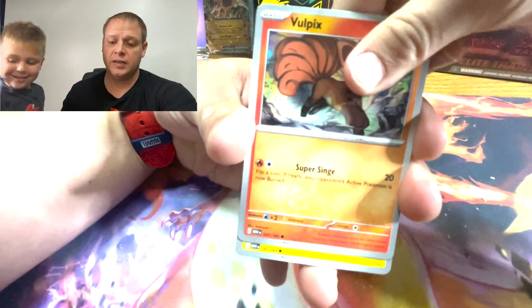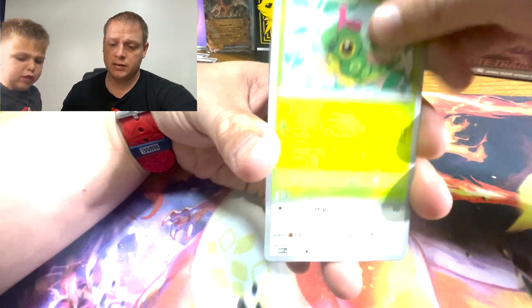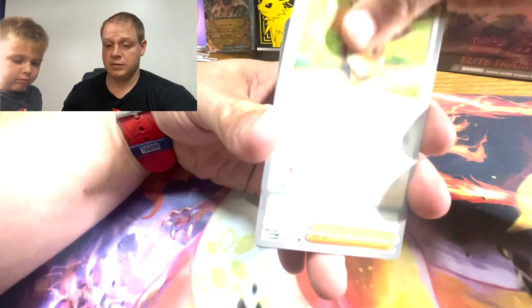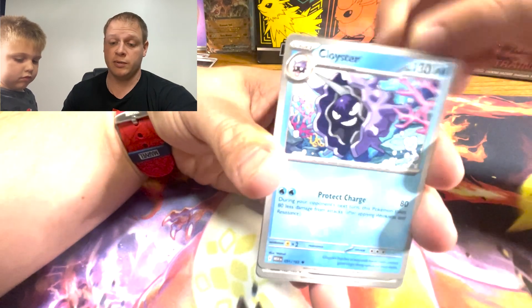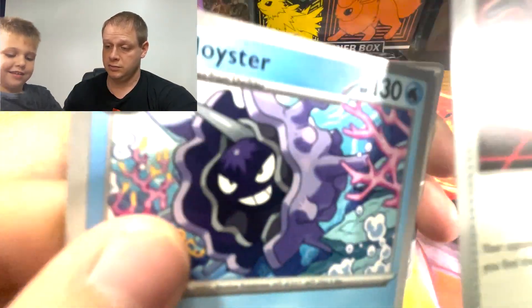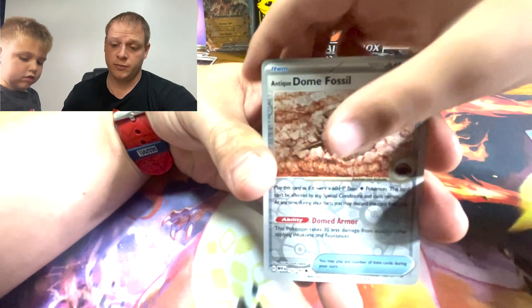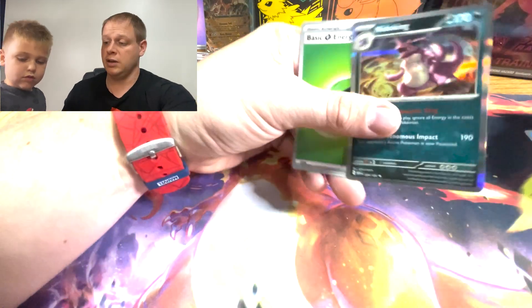Last picks — Magnemite, Caterpie, Eevee, Giovanni's Charisma, Man Boss — that's what we're naming Giovanni. Dome fossil into a Gloom, into a Nidoking.